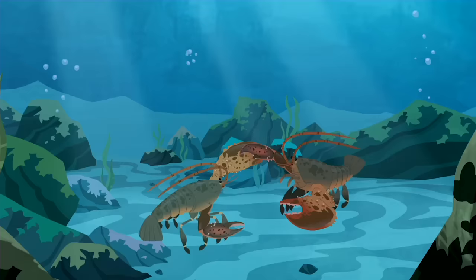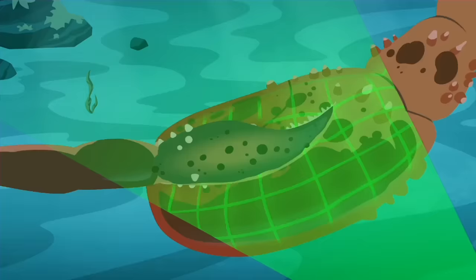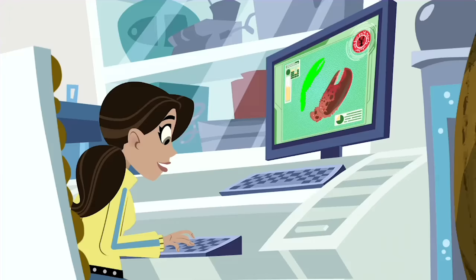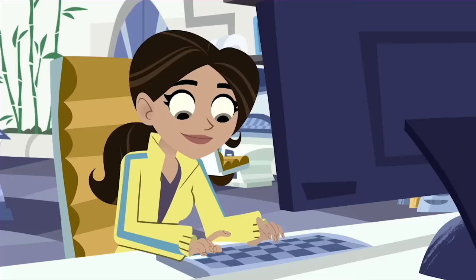But why are the two claws different? One sleek and thin, one big and bulky. The big one — the crusher — is used for crushing things. While the little one — the pincher — is used for ripping and tearing. Claws, claws, and more claws. I didn't know a lobster was so strong. A regular muscle head.